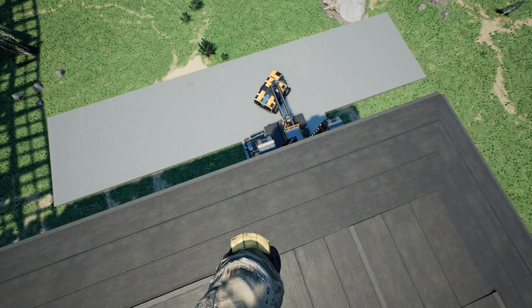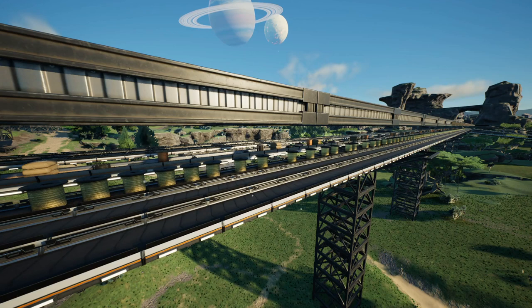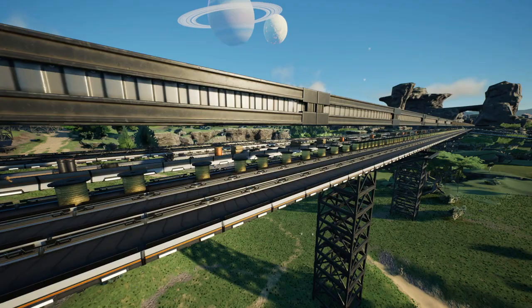You're probably going to want to combine your bus with an easy way to create central storage locations, as getting things off your belts manually is a bit of a pain. Check out my next video for some suggestions on how to do that efficiently, and if you found this guide useful please give it a like and subscribe for more content. You are awesome and I hope to catch you in the next one.